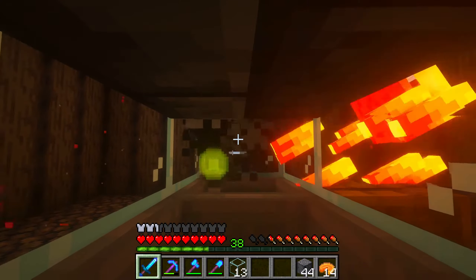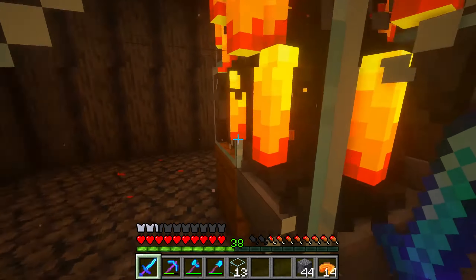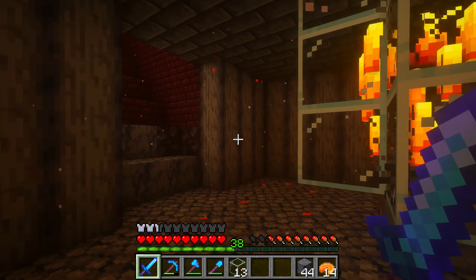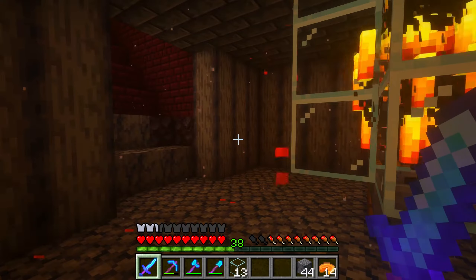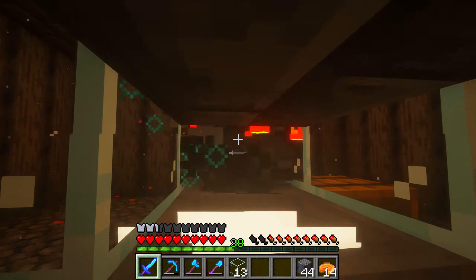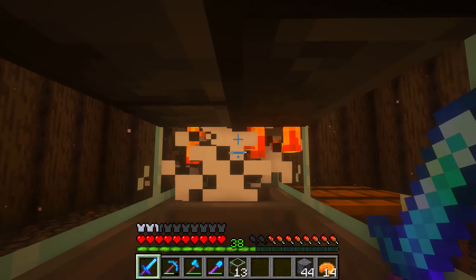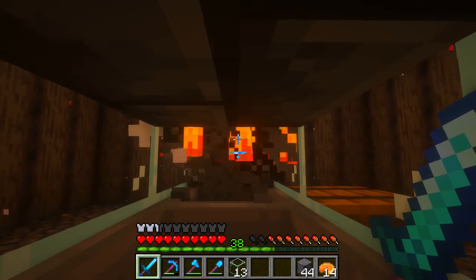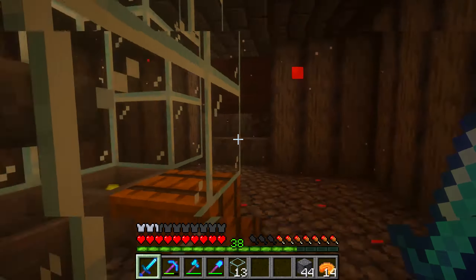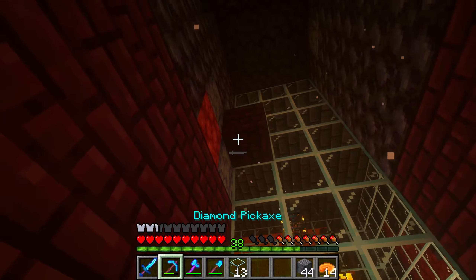Compared to most farms this is nothing — the drowned farm is nuts, it's like 200 blocks high, 24 stacks of leaves and something like 28 stacks of fence gates. But I'm super happy with how this turned out. Instead of full AFK sessions, I'll probably just leave it for five minutes, come back and smack them, then repeat. I hate going away for a full half hour with nothing to do. I love building it out of glass too — it looks so cool, you can see straight in.